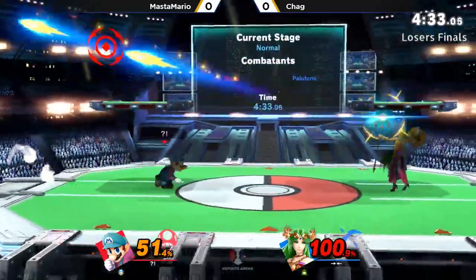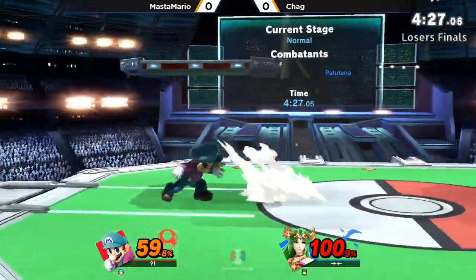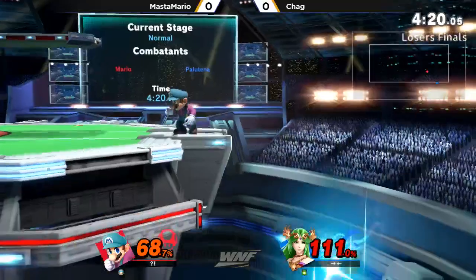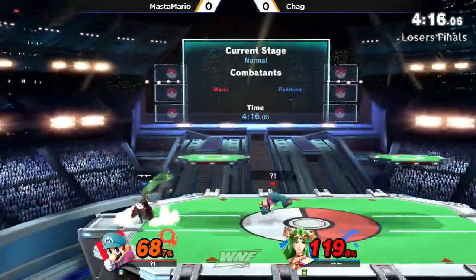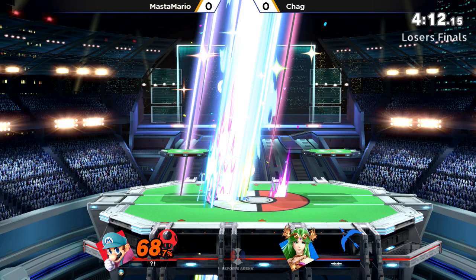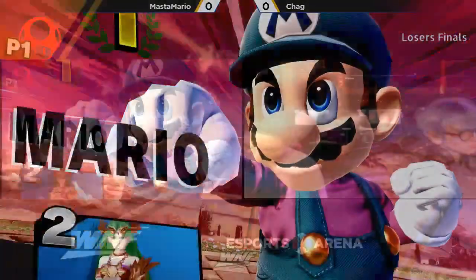There's a circle. Gets a couple of nairs, gets some up airs — 0 to 30%. Forced Master Mario into a frame trap. Unfortunately grabbed in the opposite direction. Really good whiff punish there. Not actually trying to shield it, because once you shield it you're just kind of locked in shield. Down throw back air — not going to hit. The shield grab is literally just missing right in front of Palutena. Chag is looking to bring this back — he's already got 68% on Master, he just has to get past this lead trap.